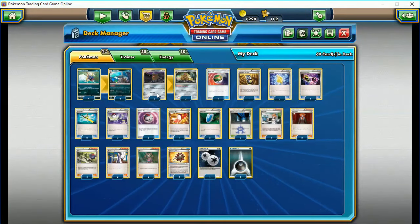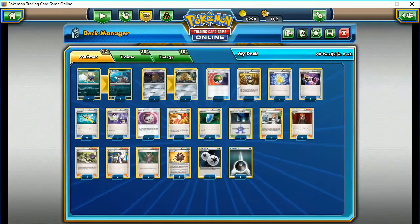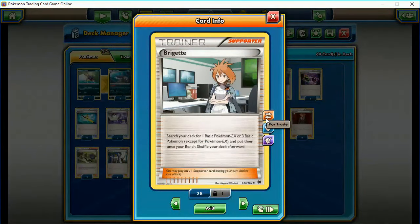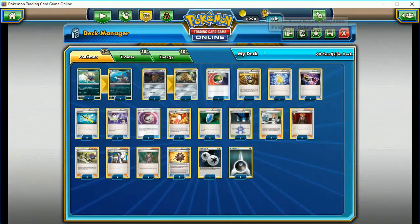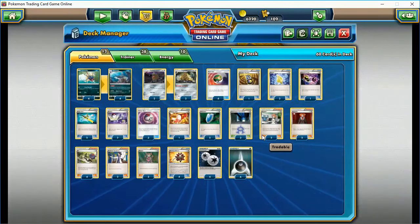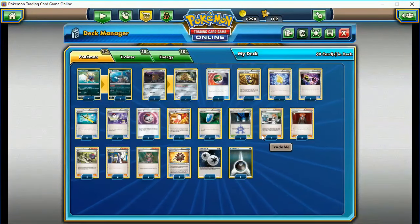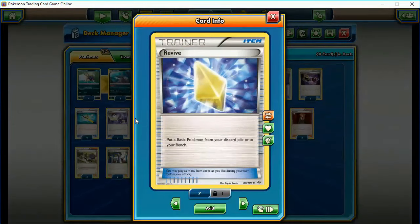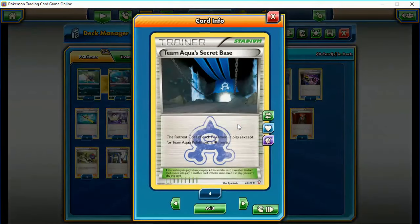Getting our Pokemon out is paramount, so we have a whole bunch of Nest Balls. We have two Bridges in this deck — if we get this card early, it really helps with setup. You want Bridget on your first turn any time you have it, but it's hard to put more than two in a deck unless you have easy ways to get rid of her, otherwise you'll be topdecking her later and it's going to be problems. Revive is a good card here to get our Pokemon back on the bench.